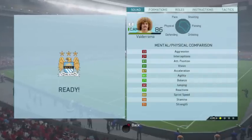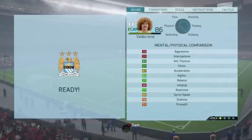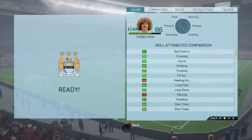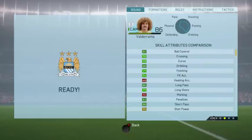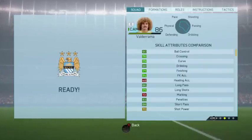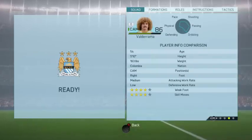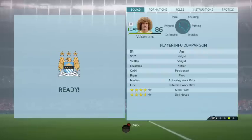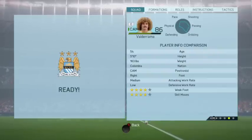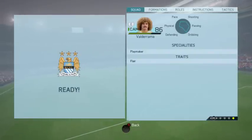Valderrama's in-game stats: 91 vision, 83 attack positioning, 77 reaction, 80 agility, 90 ball control, 79 curve, 88 dribbling, 86 long pass, 83 penalties, 88 short pass. He's got 4-star skill moves and 4-star weak foot. I wish he had 5-star skill moves. He has a playmaker speciality and flare trait — definitely a passer and a dribbler in this game.